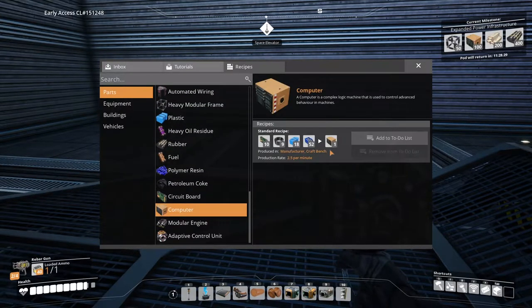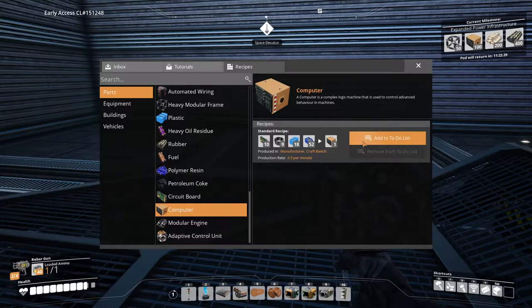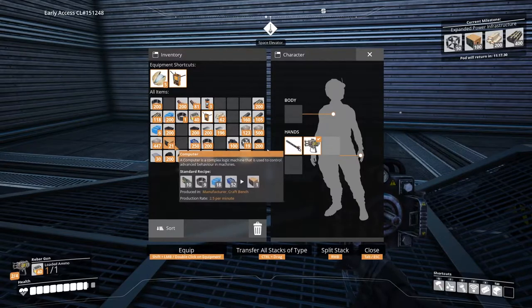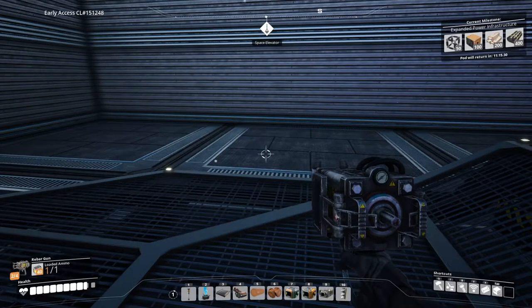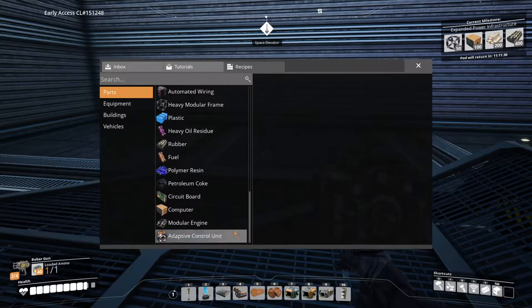There they are — computers. Okay, that's a lot of stuff. We need circuit boards as well. So to make a hundred computers, we think we have some — checking our inventory right now, we have 21. So we need to make 79 more. I'm just gonna put 79 in our to-do list.